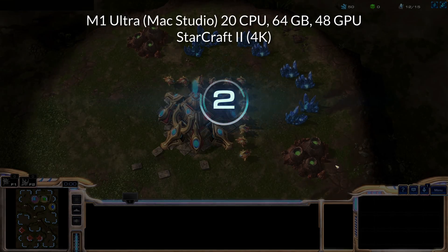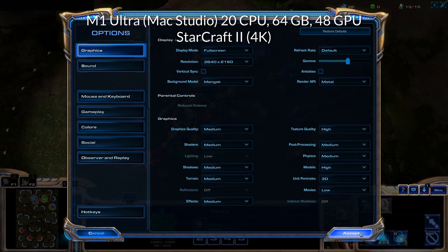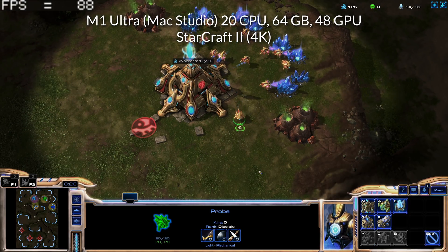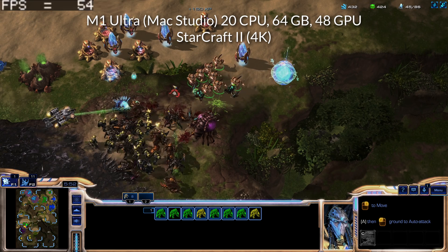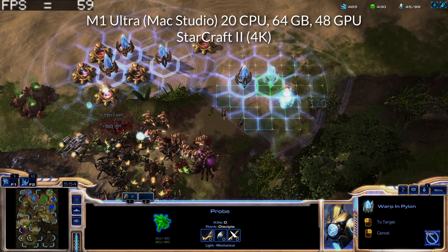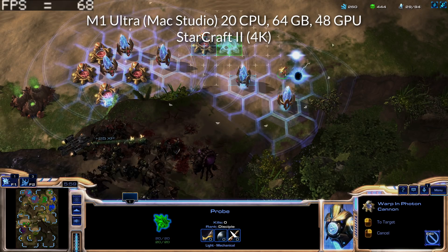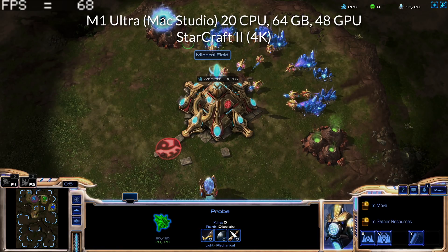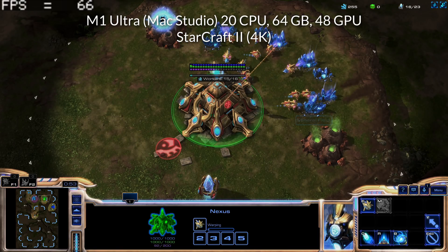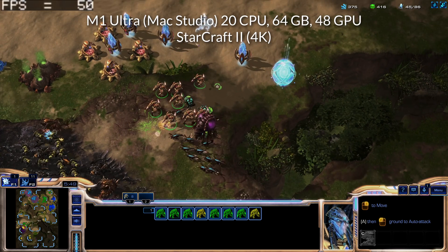Next up is StarCraft 2. I'm running this at 4K again at the medium settings. I did try this on high settings, but it did tank the frame rate a little bit too much. Because this is primarily a multiplayer game, I wanted to see if we could get relatively close to 60 FPS, especially as this is important when there are thousands of entities on screen at once. In the beginning of the game when there's not much happening, we're going around 80 to 90 FPS.